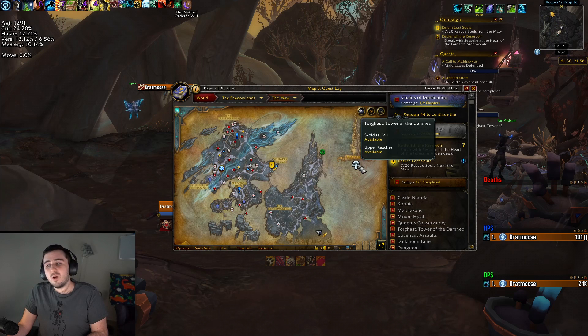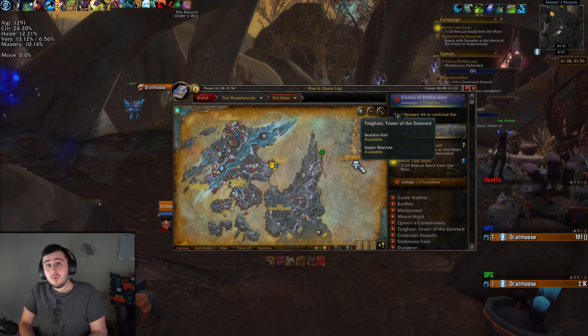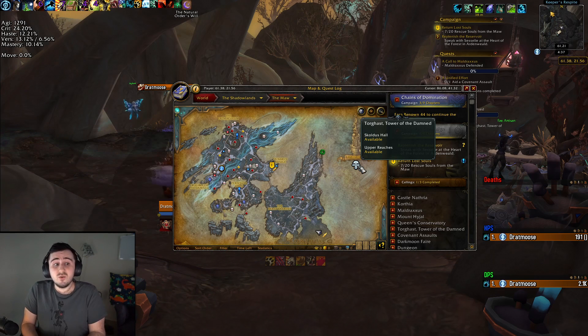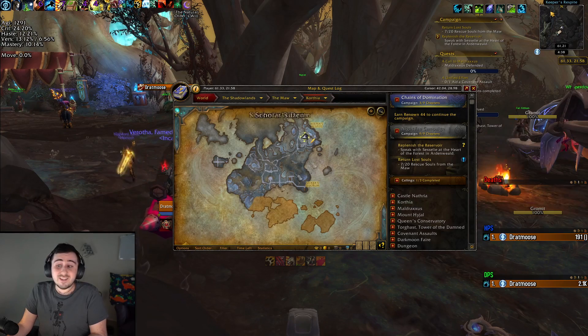And there's Torghast, where you have two wings available as usual, and if you can push those up to the new layer, you can start getting Soul Cinders from there as well. So those are the other sources for legendary upgrades you can get started on now — sometime this week, not necessarily today. If you're looking for stuff worth doing today, the only thing that really matters is if you care about the reps.